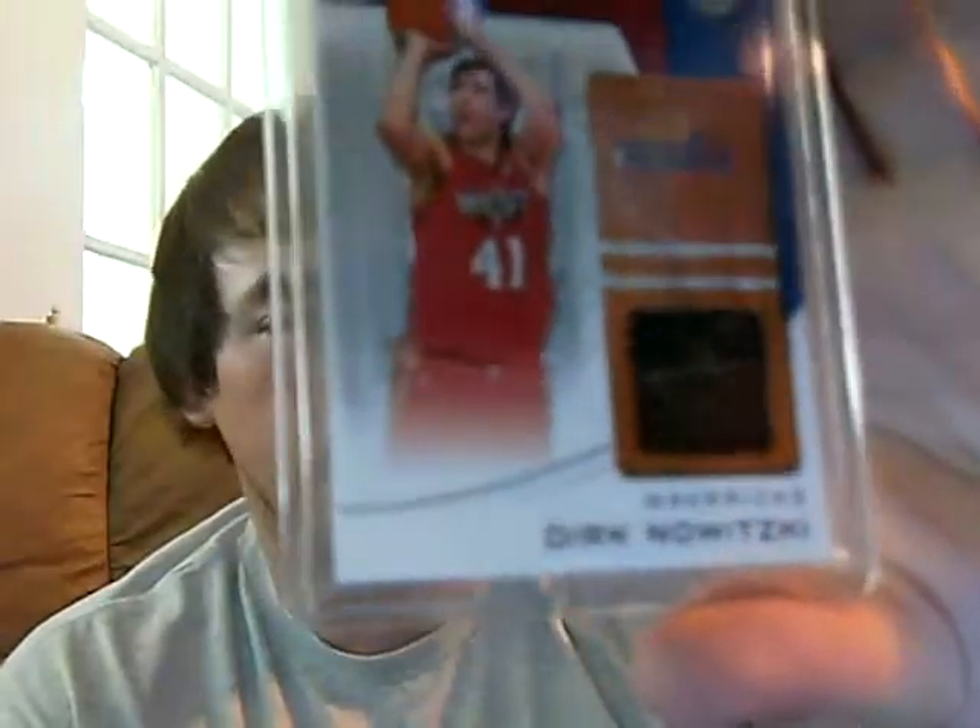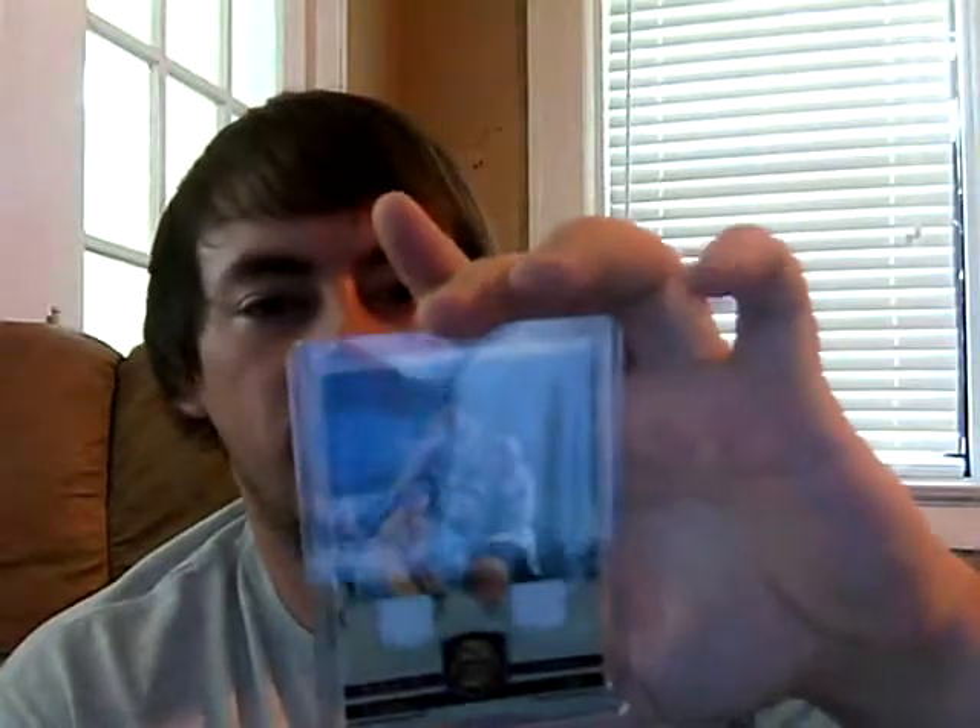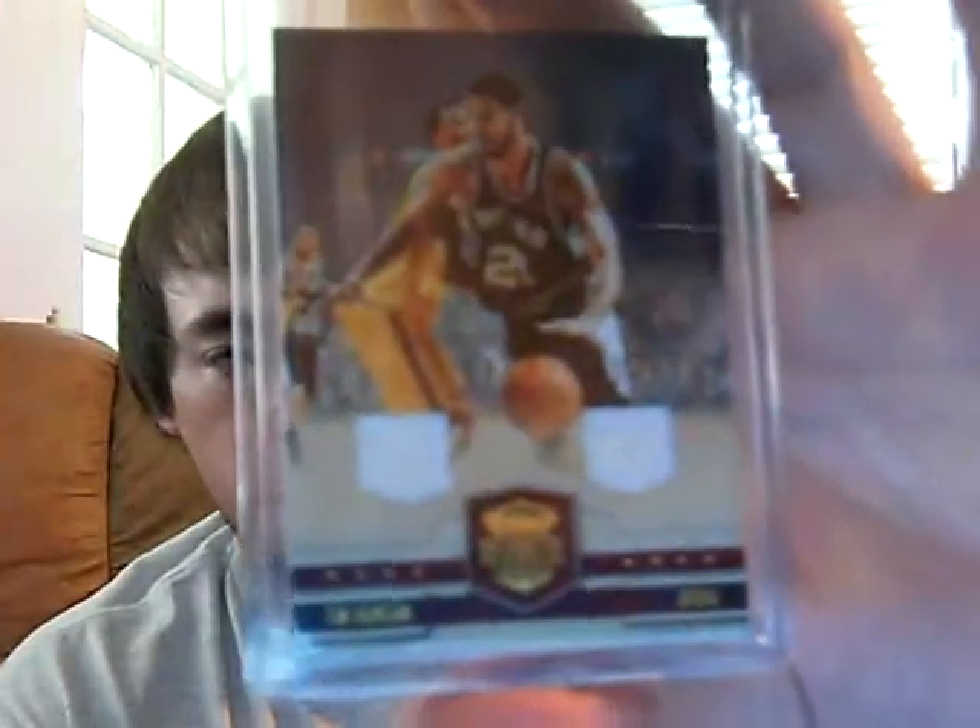Only the Barnes is numbered — picked up for around $7.99. The Dirk from the All Stars insert, pretty cool card, sorry about the glare. Ty Lawson from Court Kings, numbered out of 299. Tim Duncan out of 149 from Court Kings, and then from Court Kings, Dwight Howard out of 299.